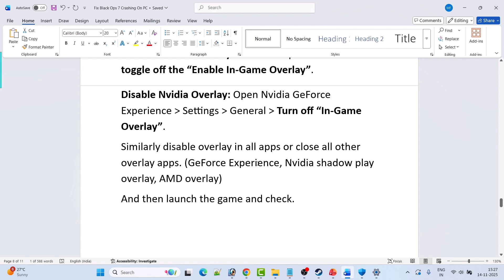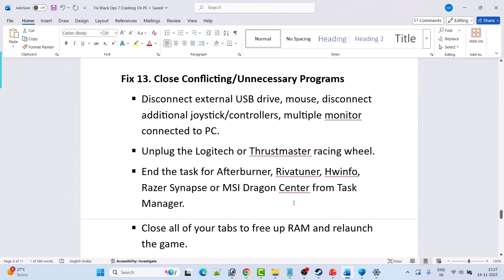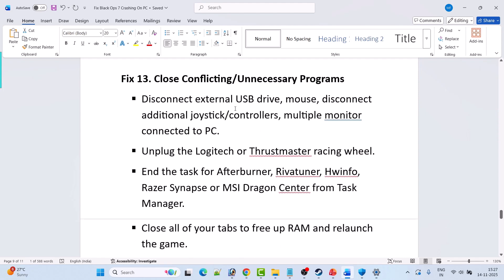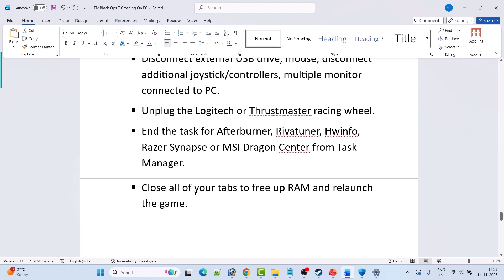Fix 13 is to close conflicting or unnecessary programs. Disconnect external USB drives, additional joystick controllers, and multiple monitors. Unplug Logitech or Thrustmaster racing wheels. In Task Manager, close MSI Afterburner, RivaTuner, HWiNFO, Razer Synapse, and MSI Dragon Center. Close all browser tabs to free up RAM, then relaunch the game and check.